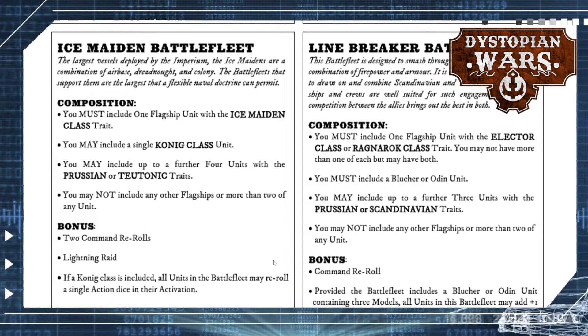The Ice Maiden Battle Fleet is the one you take if you want to include the big Ice Maiden ship, and you can also include a Konig-class. The combination is quite strong. You're free to select any Prussian or Teutonic units, which is flexible. You get two command rerolls. And if the Konig-class is included, all units in the battle fleet may reroll a single action dice in their activation — which can be clutch. Especially since it applies to all units, and if you're taking an Ice Maiden and a Konig, it better be a good fleet bonus.